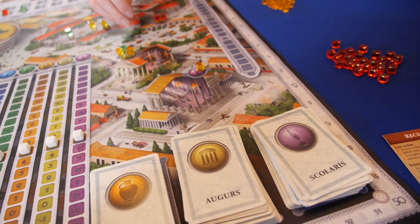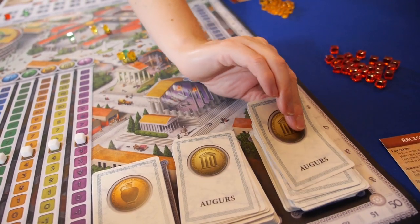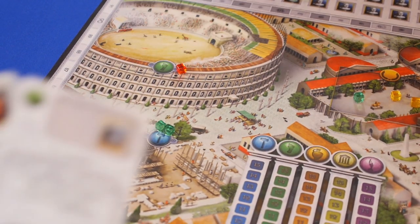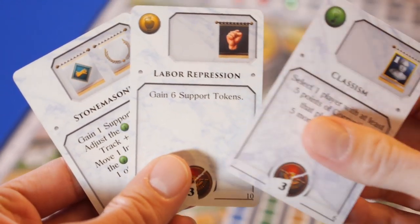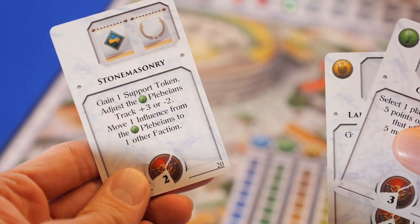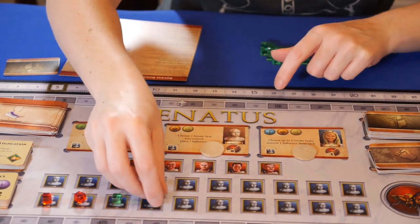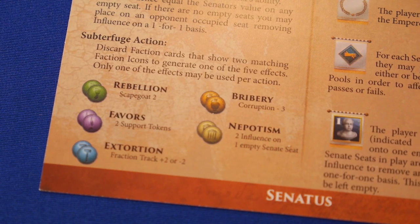On their turn, players can either influence a faction by playing one or two influence cubes to the table and drawing the matching cards. They can remove their own influence from the board. They can play a card from their hand and take all of its associated actions. They can discard cards from their hand in order to control a Senator and his seats. Or they can subterfuge by discarding matching faction cards to take an action.